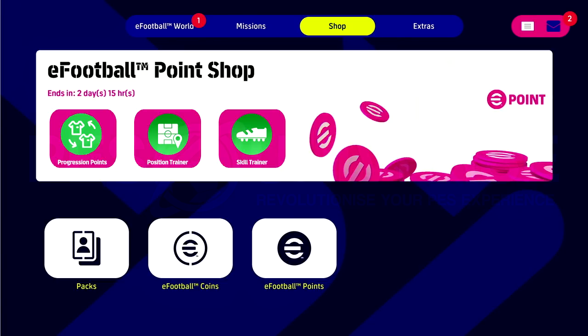I've done up a couple of mock-ups for the eFootball point shop to bring it more in line with My Club. You don't need to look too far ahead — you can look into the past. I think they got a lot of stuff right with squad management and being able to put your own stamp on the squad. So the first thing I'd like to see is the eFootball point shop adding progression points, position trainers, and skill trainers. Let me know what you think of these mock-up screens.